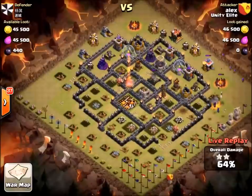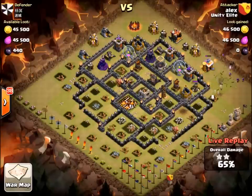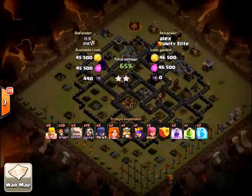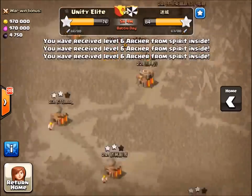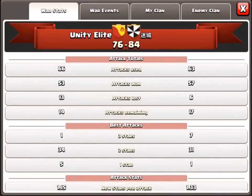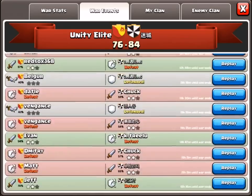The best three-star attacks I've seen lately have used the jump spell to go through the core of the base and then jump out at the end — you can't get wall breakers three-quarters of the way through a base, but you can place a jump spell wherever you want and it funnels your troops over whatever wall you need. That's the hardest part of the three-star, I think — breaking walls. Once you get through the core you've got a lot of walls left to break and might not have many troops remaining.